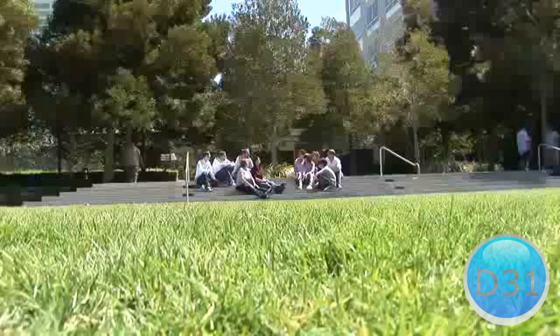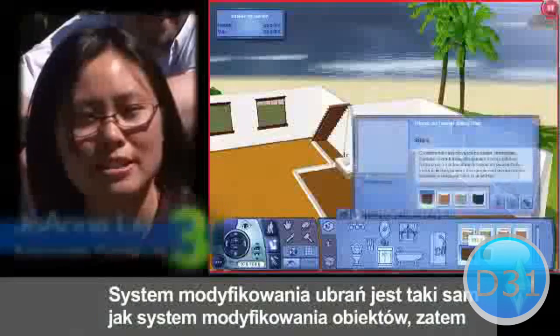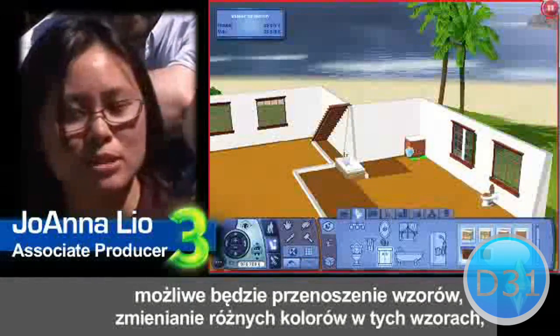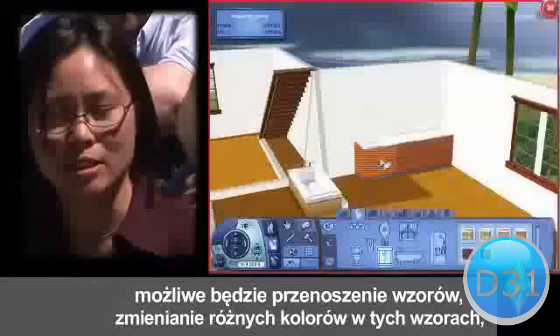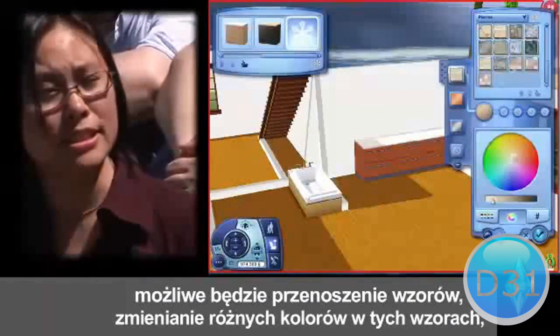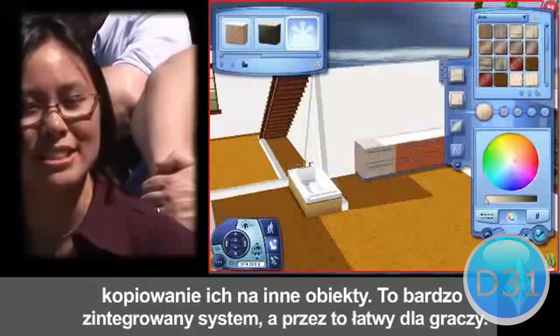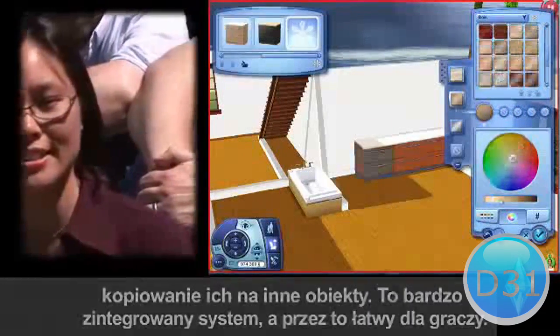The system for customizing clothes is the same system for customizing objects, so you'll be able to move patterns around, change the different colors within all of those patterns, and share them between all of the objects. It's a very integrated system to make it easy for players.